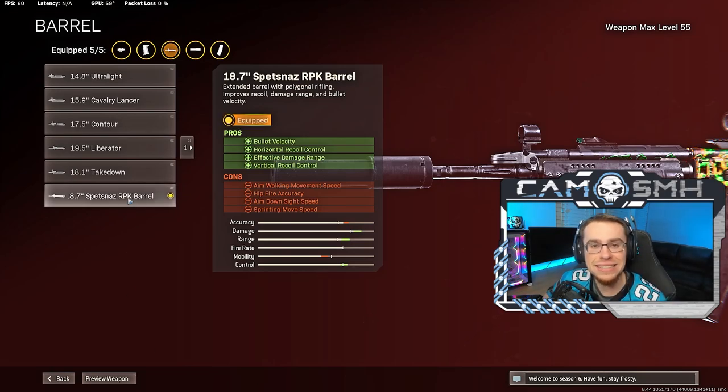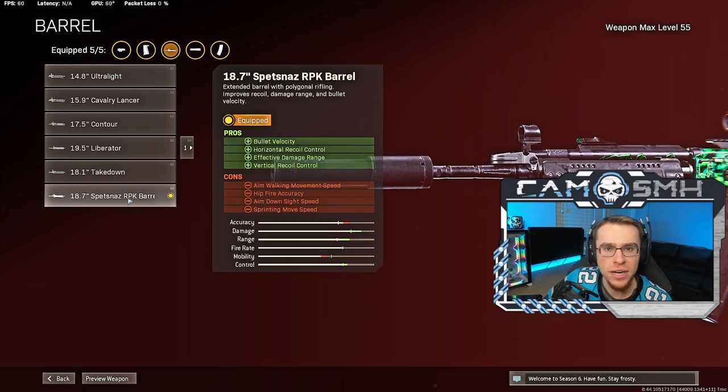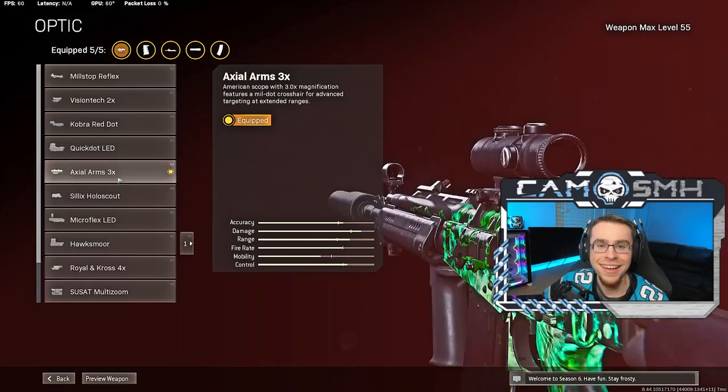Next up for the barrel, we're going to be rocking the Spetsnaz RPK — the very last one on the list. This is your equivalent to the Task Force barrel for the other Cold War ARs you're probably used to. It does the exact same thing: bullet velocity, damage range, which is obviously key since we're going to be using this from long range, and it also gives you horizontal and vertical recoil control, which again is super important for this gun.